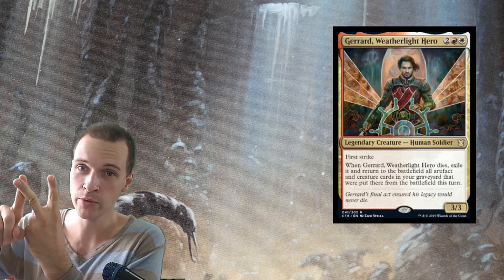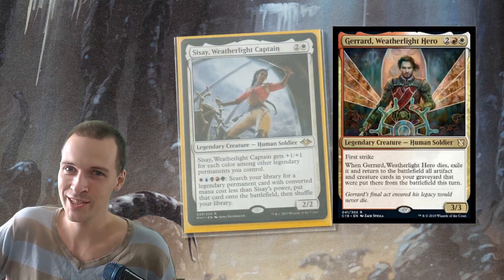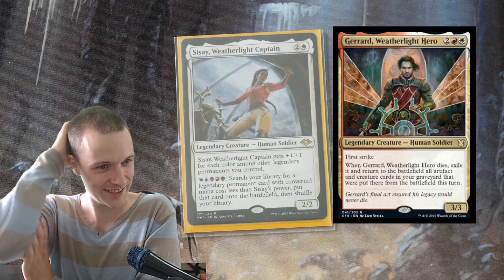We're not going to build a combo deck out of him, and we're not going to build a janky hatebear deck around him. Let's put him inside a 99. For example, Captain Cissé could utilize the guy — he actually works for her, right? So sometimes that very narrow situation happens: the board wipe, toxic deluge. We're going to activate Cissé to save the day. When we find Gerard, our boy, he comes into action and asks Cissé, 'What am I here for?' And she answers, 'You're here to die.' And he goes, 'Again?' So Gerard dies together with everything else, then goes to exile — gone for good — and all your stuff is back into action to fight again.